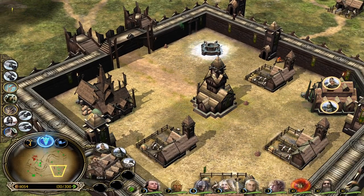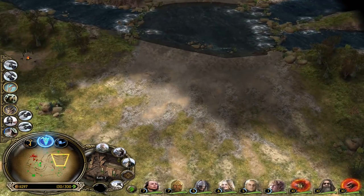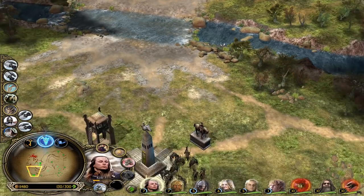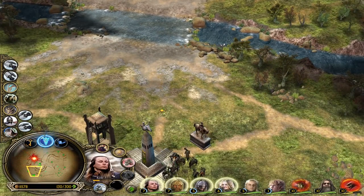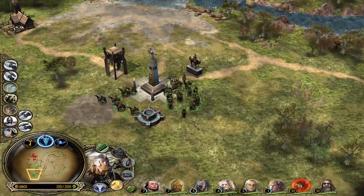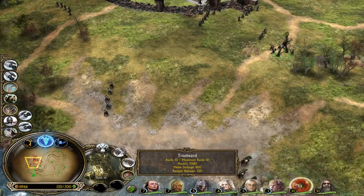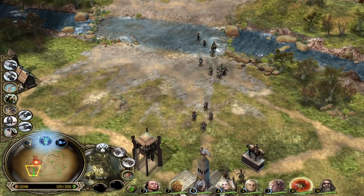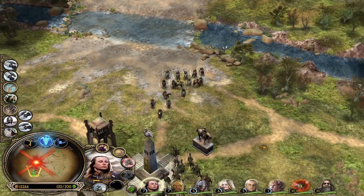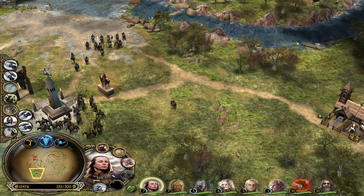Now we have seen pretty much everything - every unit, every new hero. The only thing we didn't see were the Yeoman Archers but we already know how they look. The eagle is struggling against the archers - too many too many archers. Treebeard is eventually going to die but it's fine. I want to see the Lack of Battle ability now since it's unlocked for Theodred.